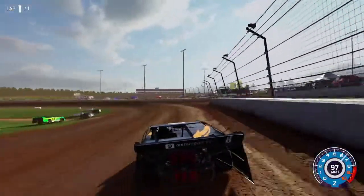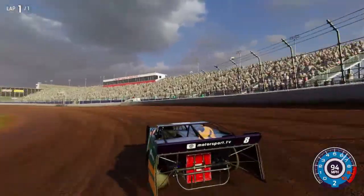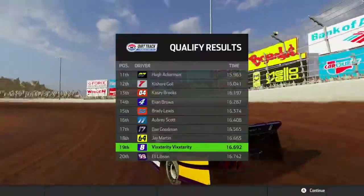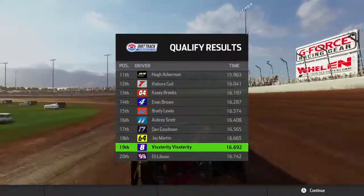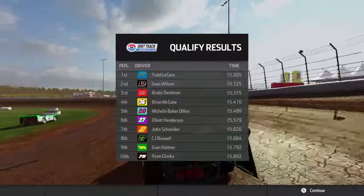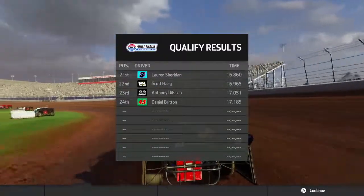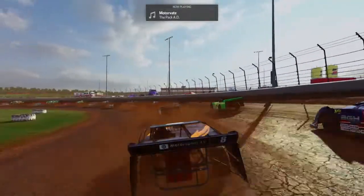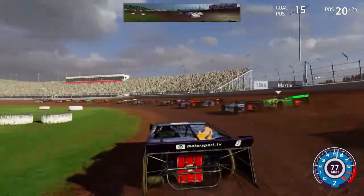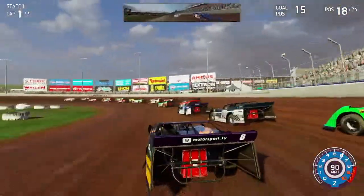This is important because it decides where things are going to go this season as things progress. We'll start 19th — it could have been worse. Todd Laguerre got the pole. Alright, on to the race, we're going green. The Mountain Dew 100 at Charlotte has begun and so does a new season. Let's see if all hell will break loose like last time.